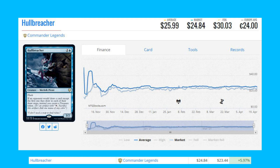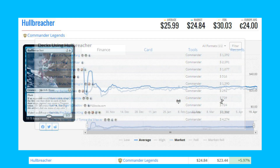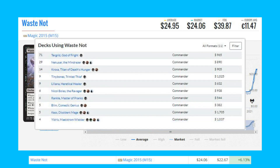Hull Breacher sees most of its play in Commander, more recently in a Tasker the Golden Fang deck. Next up is Waste Not from Magic 2015 — one of the best rares from this set, up 6.13% from $22.67 to $24.06. A very expensive rare right now, and it sees most of its play in Turgrid God of Fright decks in Commander.